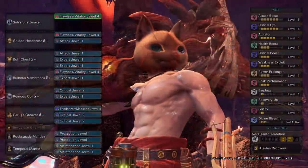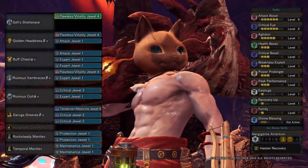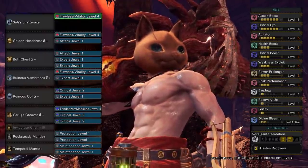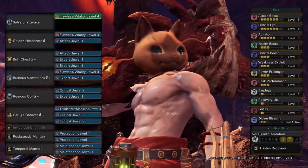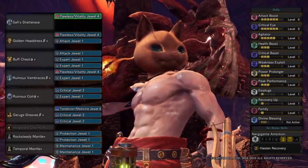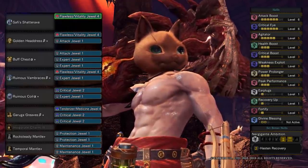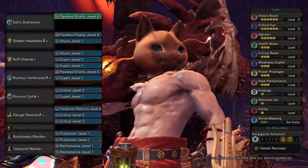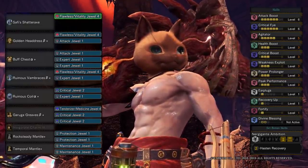For ZSD spam switch axe, you can pretty much use the same set we were using before and still get everything you need: 100% crit, max agitator, peak, crit boost, wax, power prolonger, and that one level of earplugs. Comparing this to the old set, you lose one level of attack boost and recovery up, but you gain a level of fortify and agitator in their place, so it's actually one more raw than you had previously.